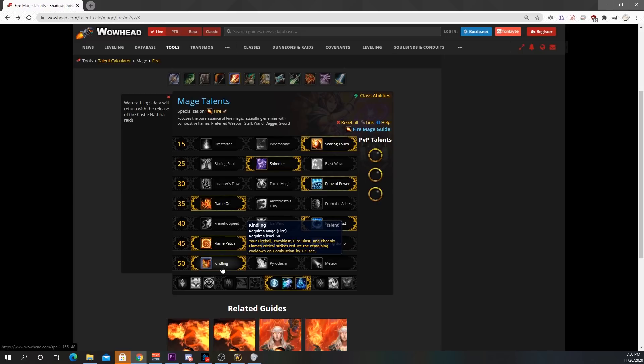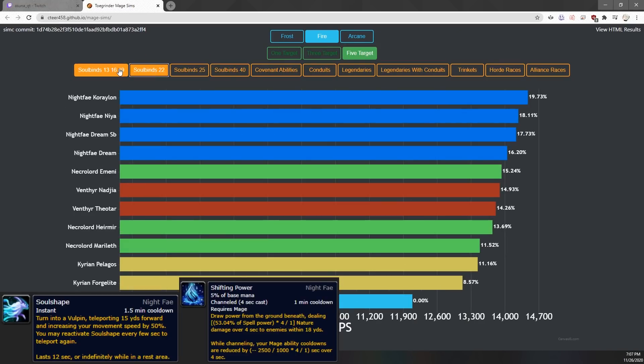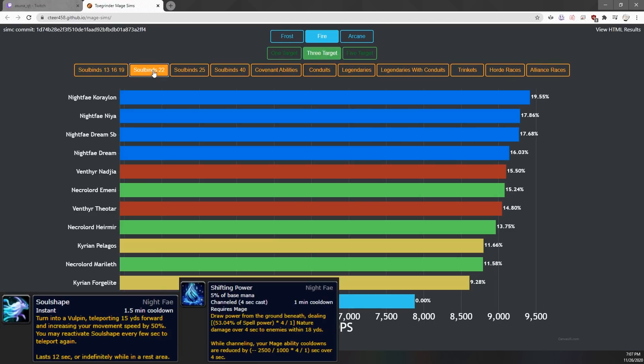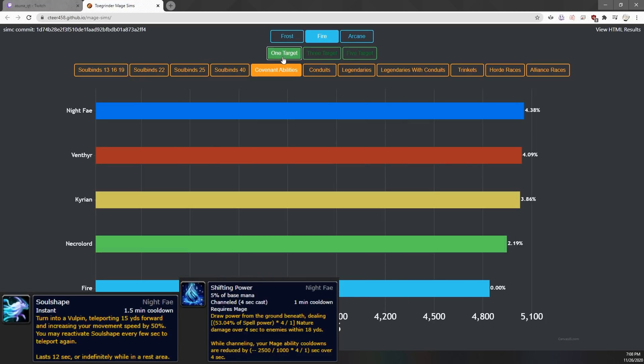Kindling was recently buffed from 1 second to 1.5 second cooldown reduction. It was strong at the end of BFA and it's strong now. With the addition of Shifting Power from Night Fae, playing for a short Combustion build in Mythic Plus is the highest damage. For our covenant we're picking Night Fae — the single target is nearly the strongest, and it is by far the strongest multi-target covenant for Fire Mage. In Mythic Plus you want good single target and great AoE, and Night Fae fits this.